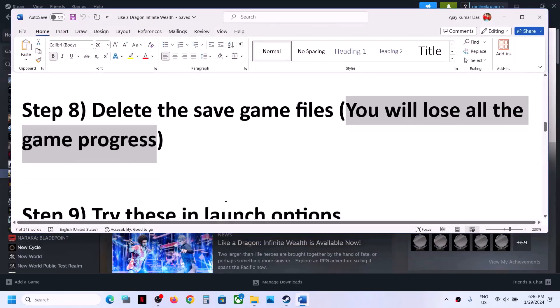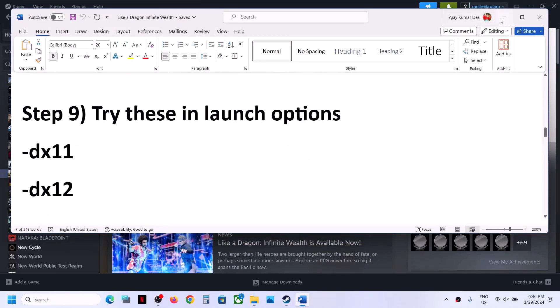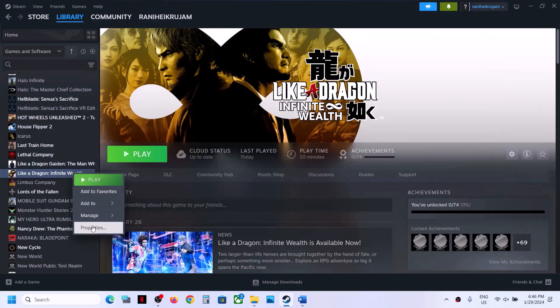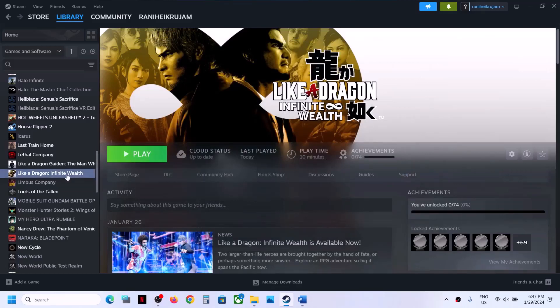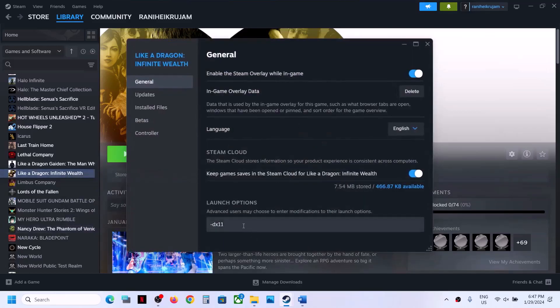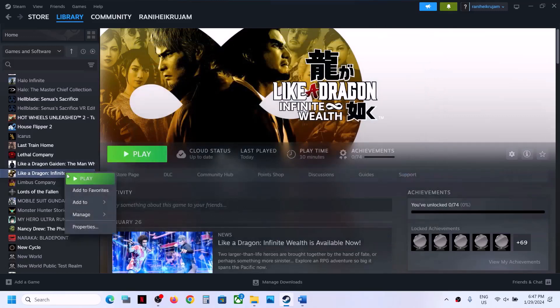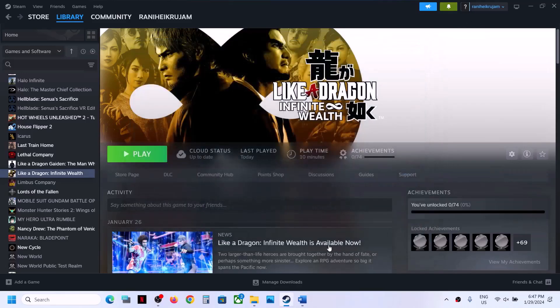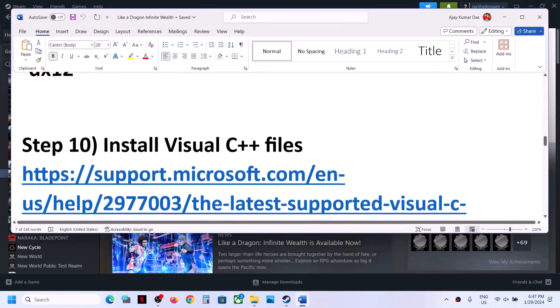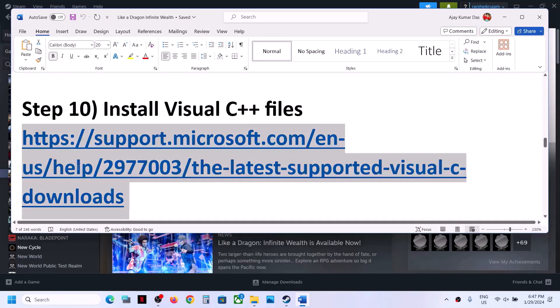The next step is to try launch options. Right click on the game, select Properties, go to the General tab, and in the launch options type '-dx11'. Launch the game and check. If that does not work, right click, select Properties, and this time type '-dx12'. Close and launch the game. If still not working, remove the launch option and follow the next step.